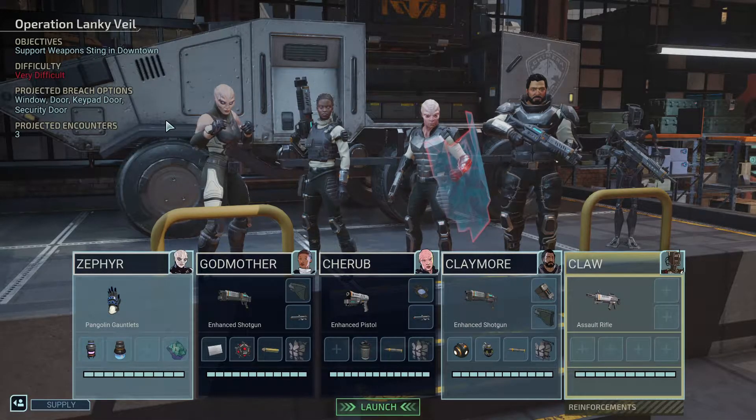Hey everybody, and welcome back to our playthrough of XCOM Chimera Squad. The team is about to go do a sting on a weapons deal involving the group known as Brave Phoenix, which we believe may have been involved in the assassination of Mayor Nightingale. This is an important mission and probably going to be difficult.